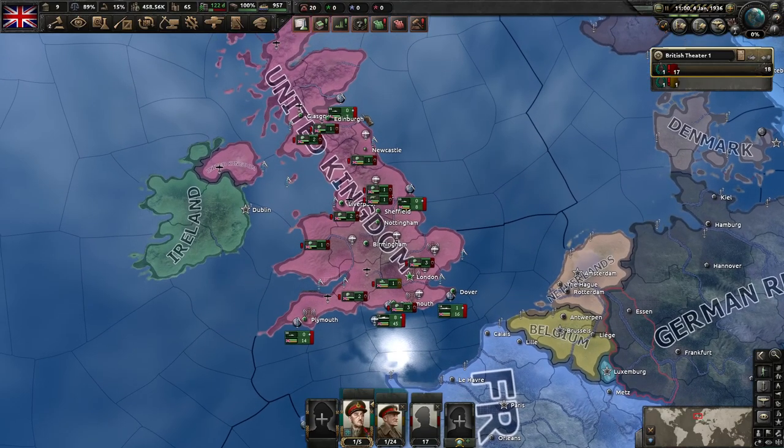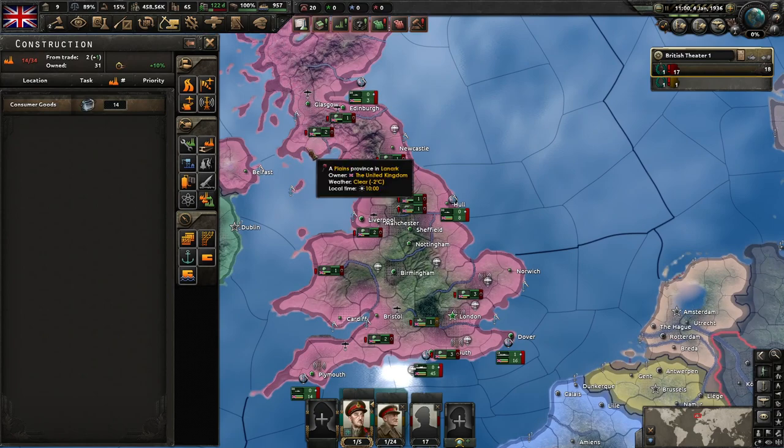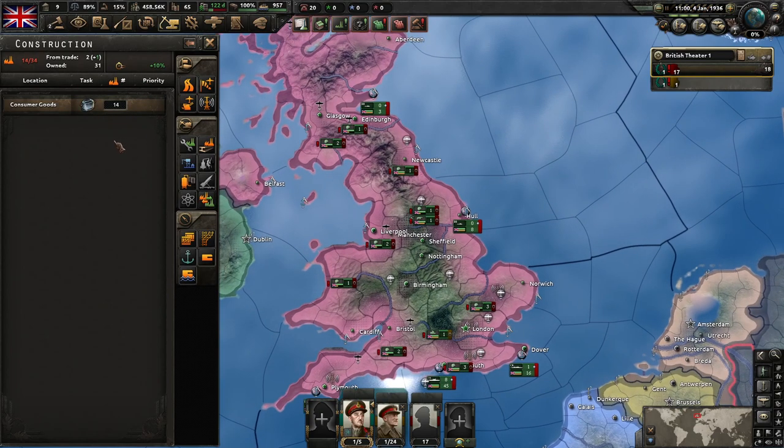Getting nerds, we are explaining parts of Hearts of Iron 4. This one's probably going to be a quick one. I'm just going to go over construction. So this is the construction screen. This is going to show you everything that you're working on with your buildings.